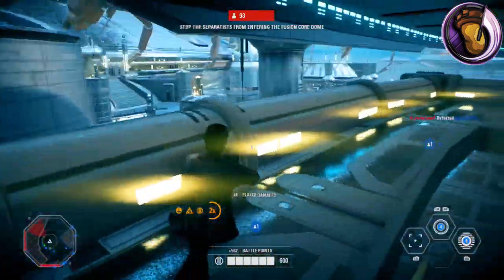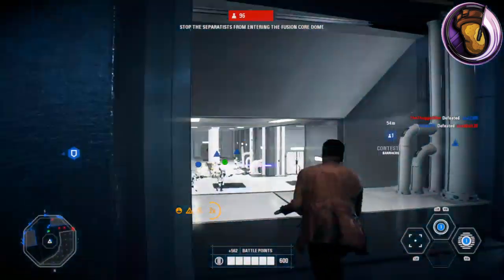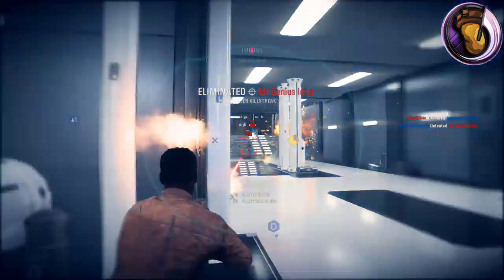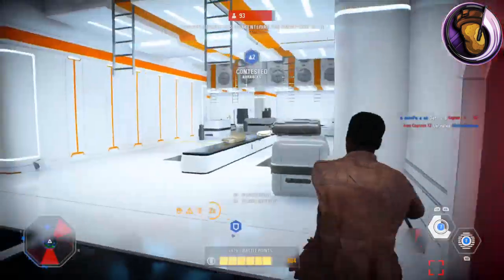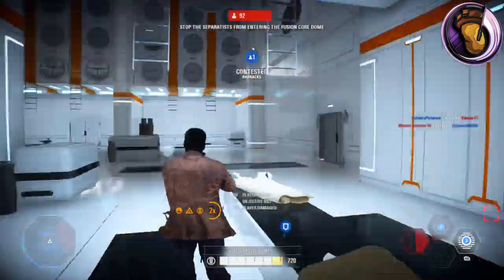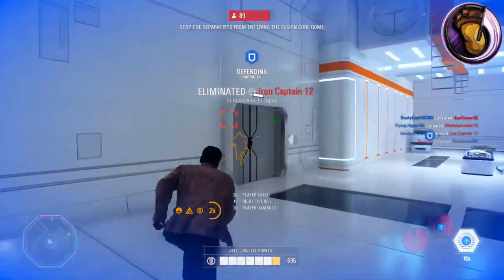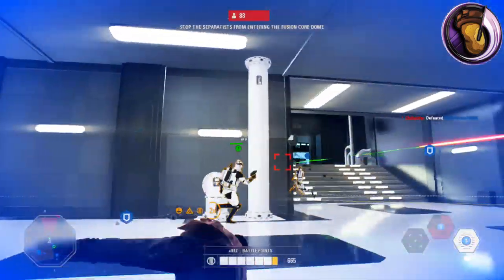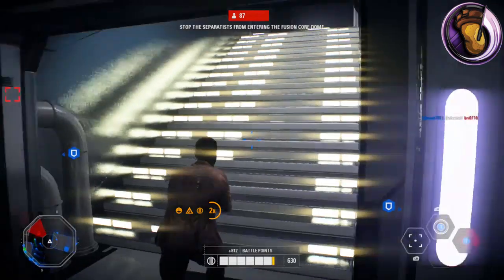Now I'll be going through strategies and tactics for Finn. Finn is a character you're going to need practice with, so I'd suggest using him in the arcade. Finn is heavily reliant on his abilities, and you're going to want to use them as cautiously as possible so you have them for the right moment. If you see your scanners lighting up and you don't know where your enemies are coming from, I would suggest using Finn's Undercover Team ability. As mentioned, it shows exactly where the enemies are standing, and it's extremely useful for survival because Finn has such low health.